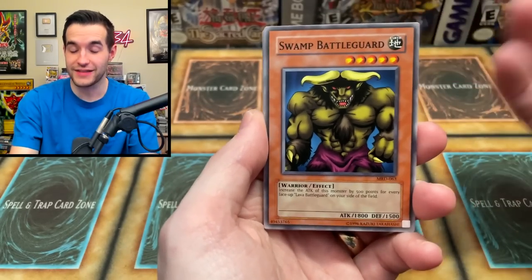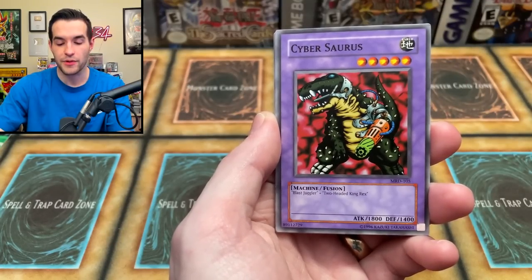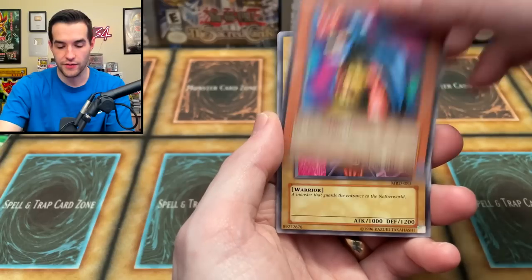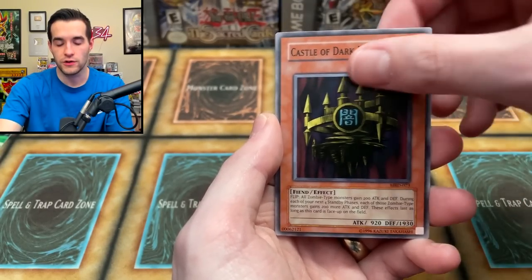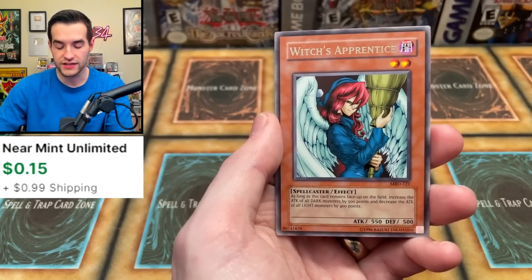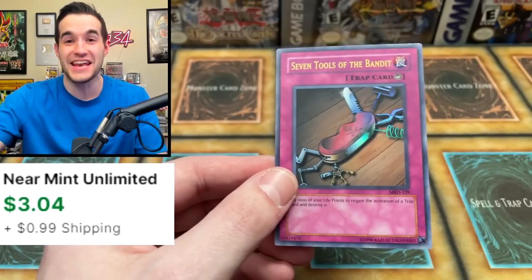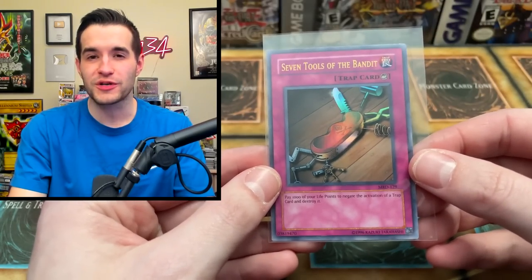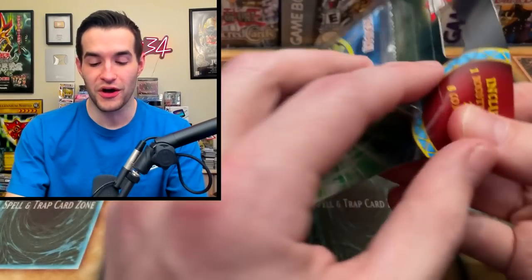Metal Raiders time — Swamp Battle Guard, Niwatori, Dome of the Angel of Silence, Cybersaurus. I always thought this guy looked like a teddy bear, all fluffy looking. Dream Clown, Guardian of the Labyrinth, Castle of Dark Illusions. We got Witch's Apprentice hugging her broom, and we have Seven Tools of the Bandit — it's an Ultra Rare! Another foil, but it's probably the second worst Ultra Rare. I really liked the card though — definitely not going to put them ahead. Two for three on foils, just getting the wrong ones.